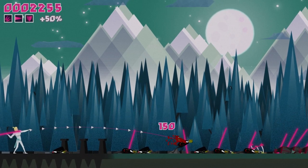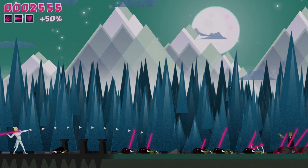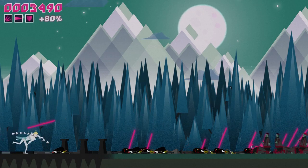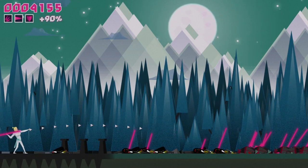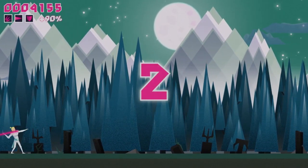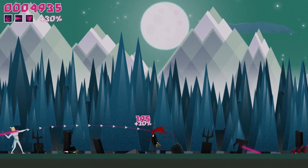That number in the upper left is both your points and the amount of money you make. At the end of the stage you earn an equivalent amount of Lift, which you spend on upgrades. I have a super move — you don't start with any of this, you basically start with nothing. You unlock the triple spear, a shooting beam that clears anything about 10 feet in front of you, and a shield to deflect projectiles.